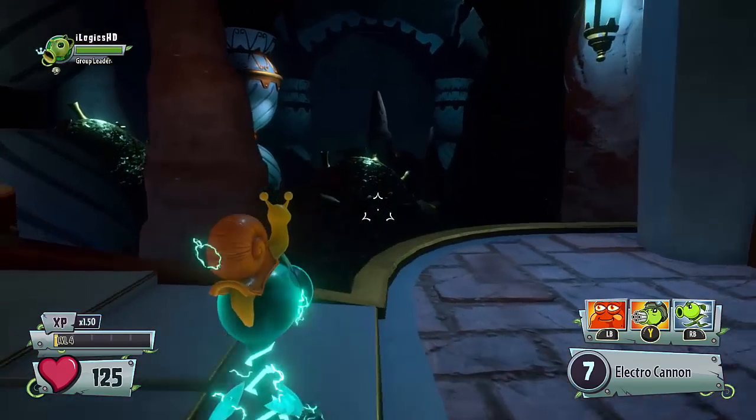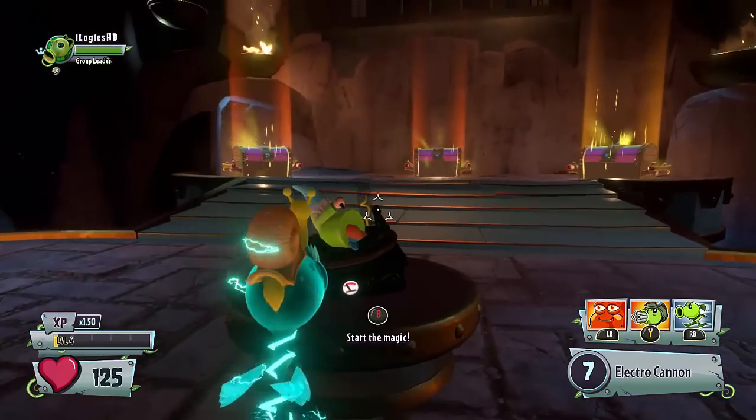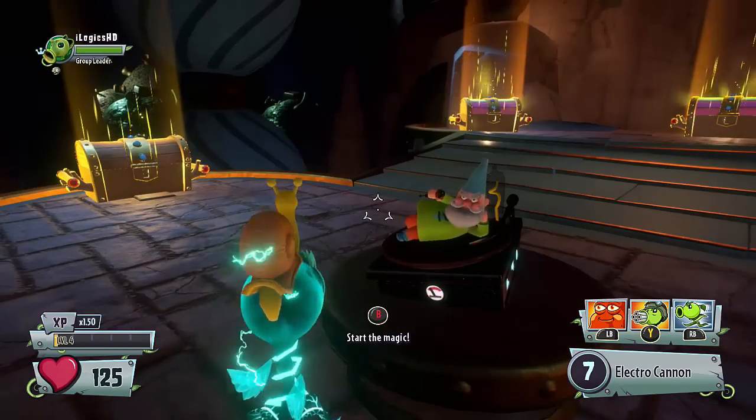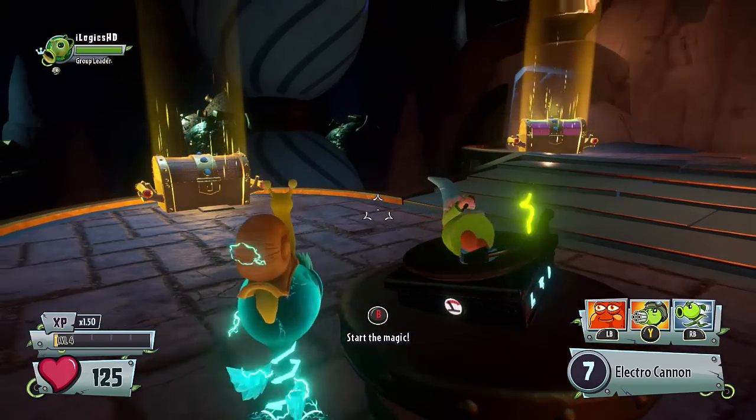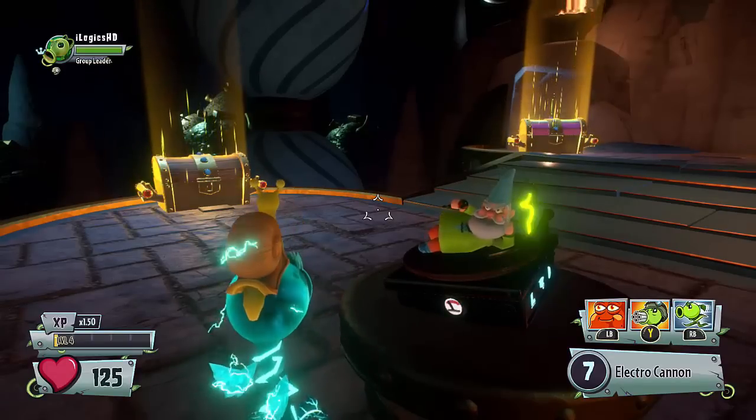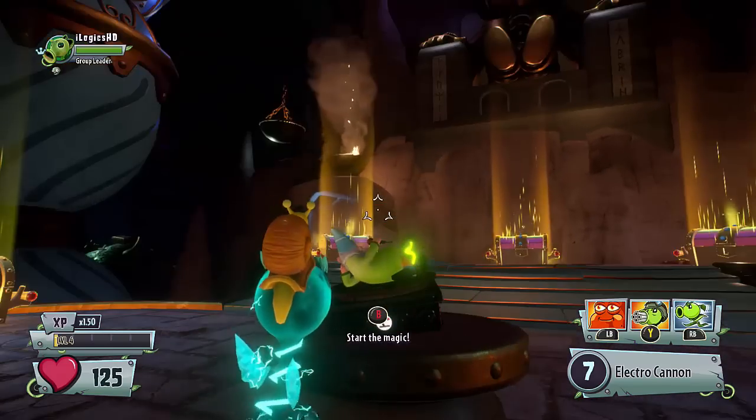And as you can see there's a gigantic golden gnome sitting there. There's actually a jukebox type thing that you can play some music from, which I found was really cool. If you hold B down you can start the magic and it starts playing some music.